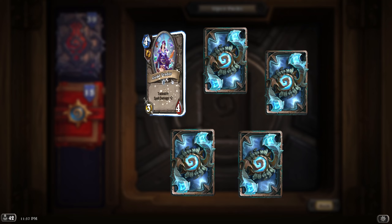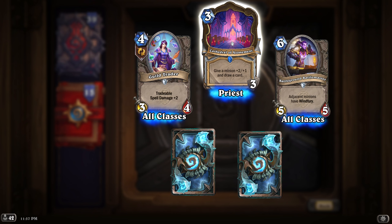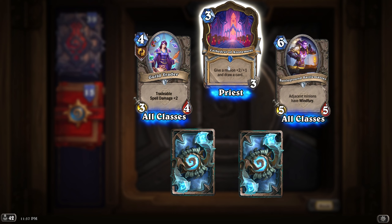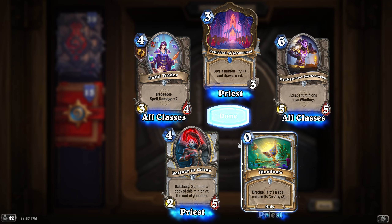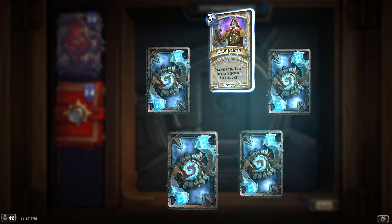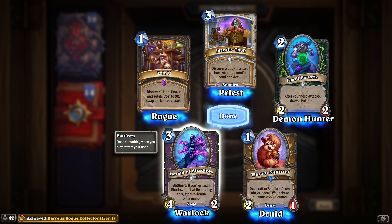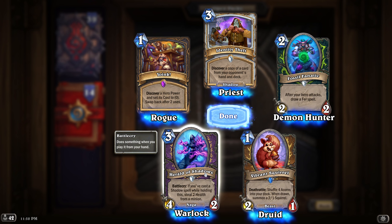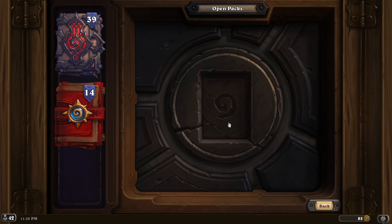Oh, that looks cool - give a minion plus 2, plus 1 and draw a card. That's like a portal or something - cast a drill off. I played versus this one once recently - I just had one game just for fun. Nice. Epic, rare. Warlock - Battlecry: if you've cast a shadow spell while holding this, seal to heal. Nice, why not. Naga, okay - looks cool.